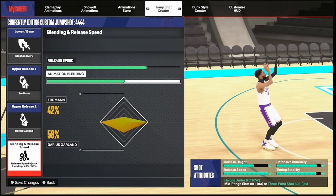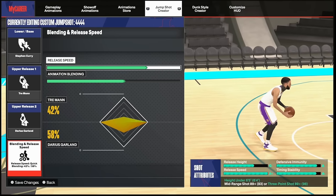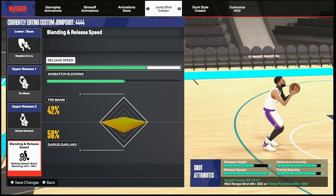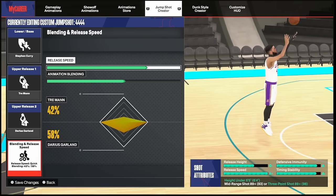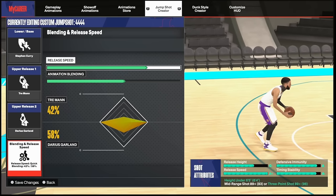This is my favorite jump shot in the game. When I had this before Patty Mills, I did not miss at all. The grades: timing stability A-minus, defensive immunity A, release speed maxed out. The reason I went one step down on the release speed bar is because the releases are too fast — putting it at quick instead of very quick makes it technically the same pace as the Patty Mills shot. If you want it even slower and easier to time, go normal speed. The slower your release speed, the easier it is to time your shot — very quick has always been harder to time in any 2K.